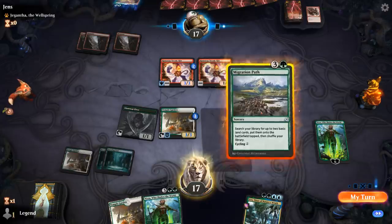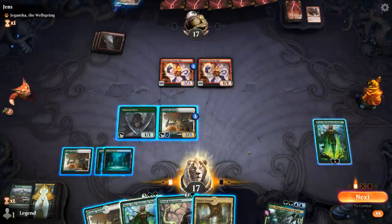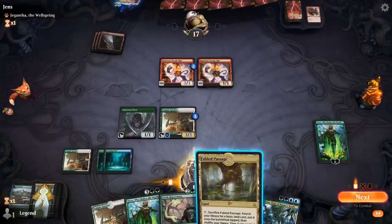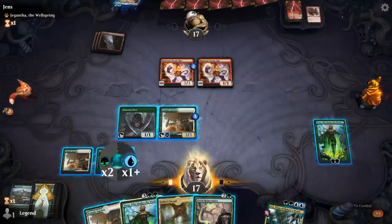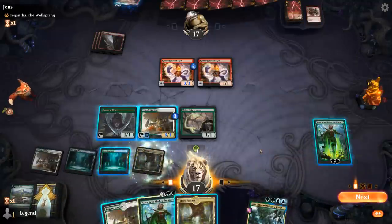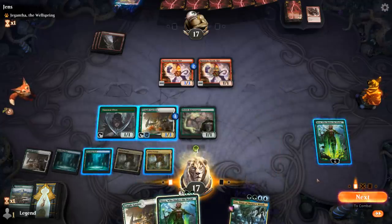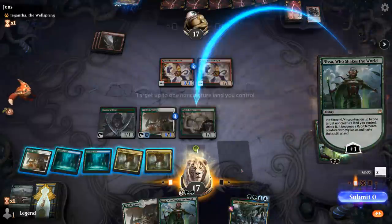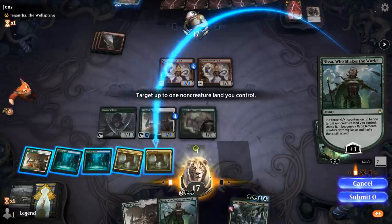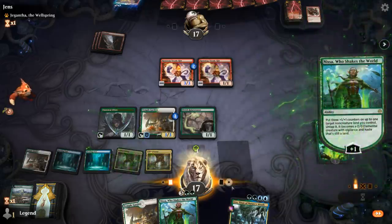No attacks from the opponent. Let's cycle and then play Rejuvenator. Probably want to fetch after we play Rejuvenator. At least the Fabled Passages are helping with Uro. I'll play the Passage over Temple Garden. Could also animate Fabled Passage — that way I have the option of sacrificing it if it's about to die. Kind of a cute play.